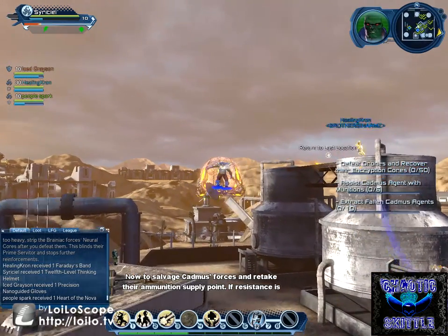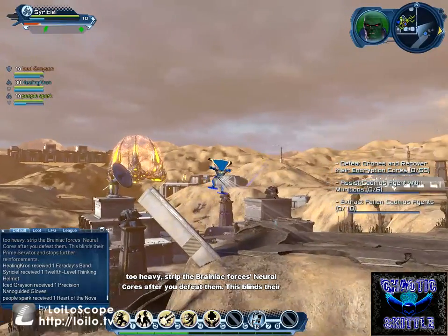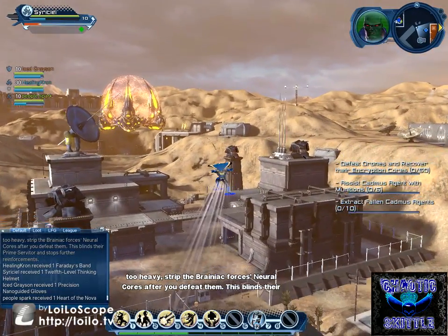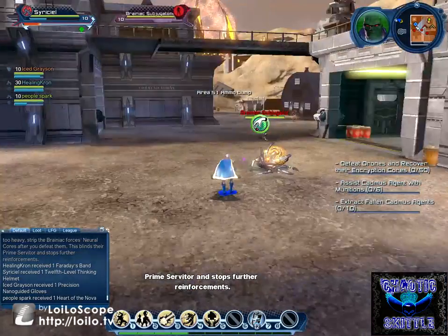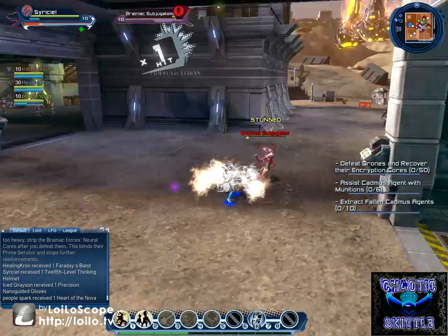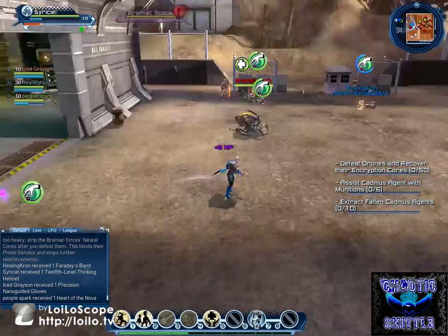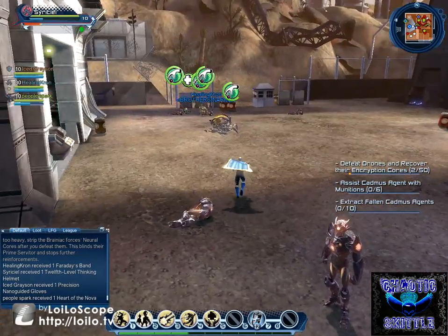If resistance is too heavy, strip the Brainiac forces' neural cores after you defeat them. This blinds their servitor and stops further reinforcements. While here, all you gotta do is just follow your mini map — it'll lead you to the areas you need to go to.